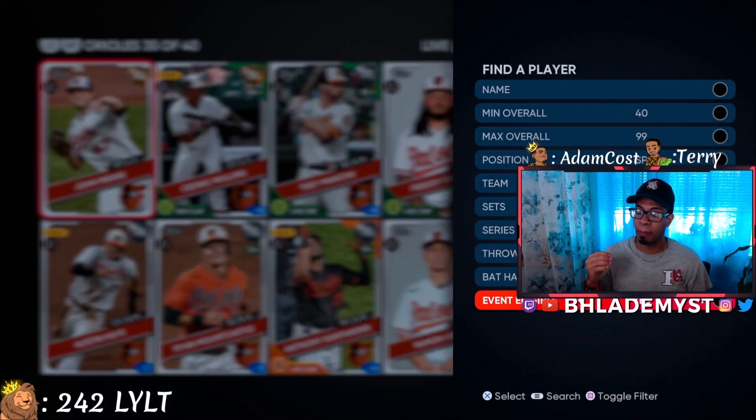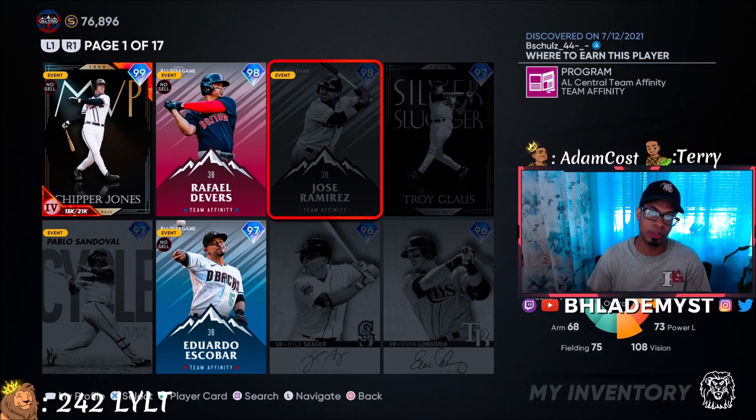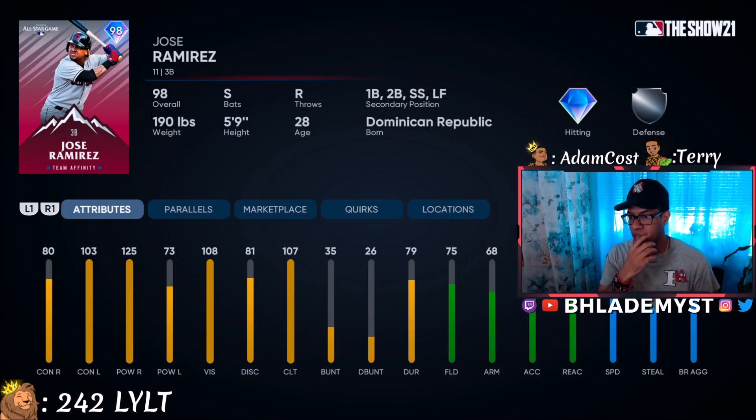Starting off at number seven is a player that's amazing at his primary position, but if you already have Chipper Jones over there, this man is going to be a great second baseman for you — and it's Jose Ramirez. He does disappoint a little in contact versus right, but he's a switch hitter and that's the beauty of him.